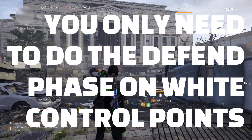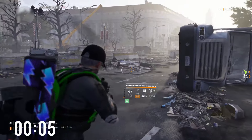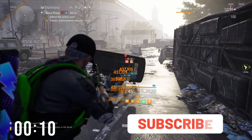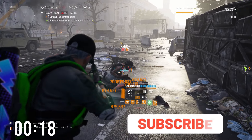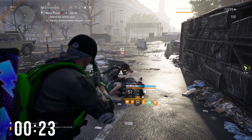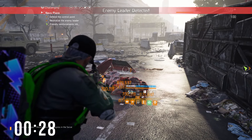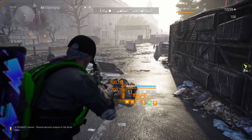In this instance I've come over to Navy Plaza — the control point everyone likes to do — and there are only two manholes where enemies spawn from during the defend phase. It's very easy to just spawn-camp the manholes, and you can see how quickly you can wipe out the NPCs — it takes roughly about 30 seconds. The longest time you spend here is actually waiting for the allies to turn up and fully capture and turn the control point green.